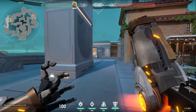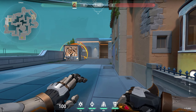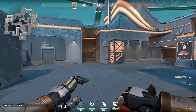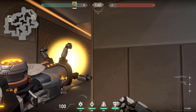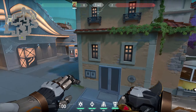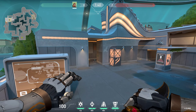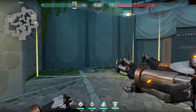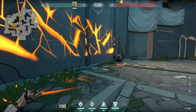If you are attacking, you might want to clear this with aftershock like this, or simply use your aftershock like this so that no one peeks you when you are pushing. You can combine it with flashing in this spot so your teammates can dash in and push the elbow, since it would be hard for enemies to dodge both the flash and the aftershock.